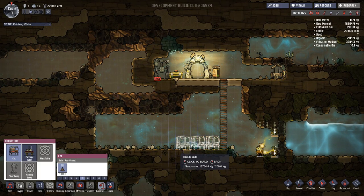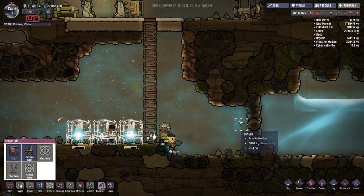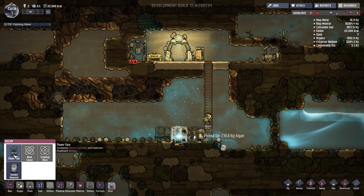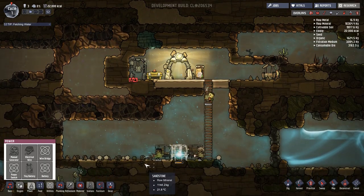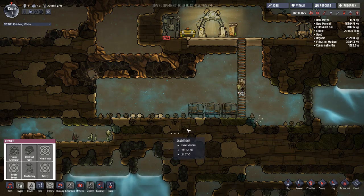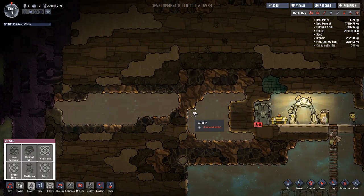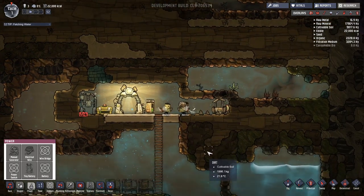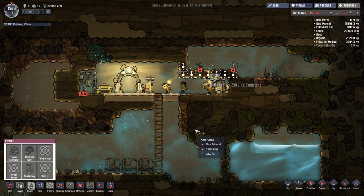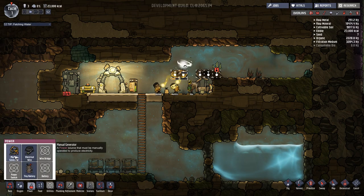We also need beds — cots. We'll have them sleep right by the ladder. Decor reduces duplicate stress, probably good to do. So let's go ahead and get a power source going, but we're going to need some resources first — we need metal. Where do we have metal? There's coal, fertilizer, dirt, granite... where is metal? Maybe we'll just dig out an area. We need materials anyway, so we've got to dig some stuff up.